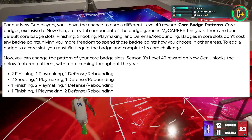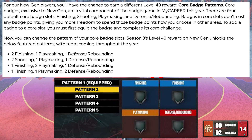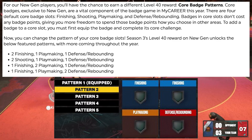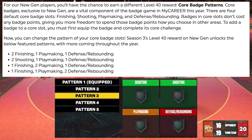So if you unlock this new core badge pattern, you can now set it to different patterns. We have pattern two, which is two finishing, one playmaking, and one defense. So with this one, you're adding one core badge on your finishing but you're taking away your core shooting badge. Next pattern will be two shooting, one playmaking, and one defense, and so forth.